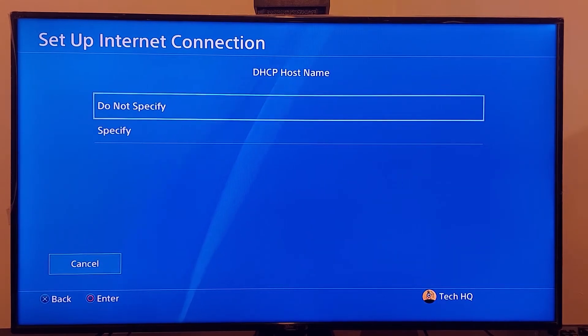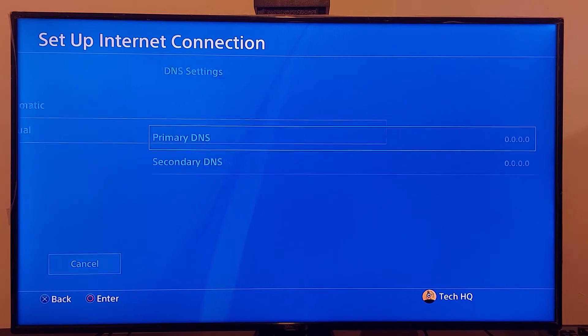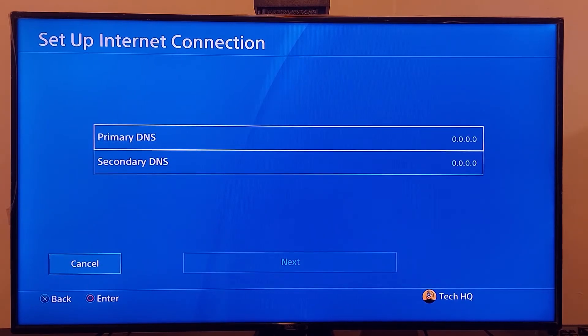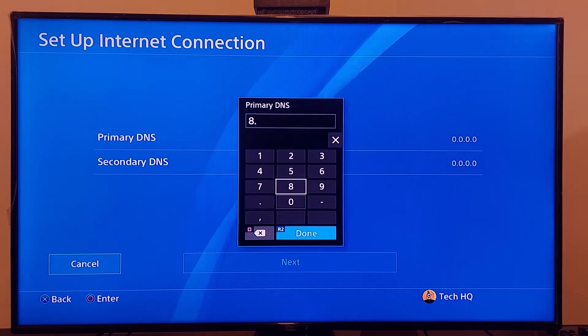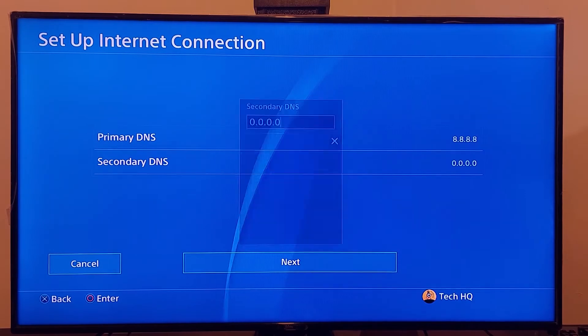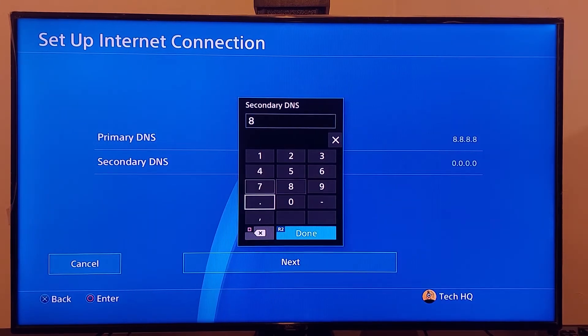For DHCP hostname, select Do Not Specify. For DNS settings, scroll down and select Manual. Use a DNS server to fix this PS4 error code. The first option is Google DNS: enter 8.8.8.8 for primary DNS and 8.4.4.4 for secondary DNS, then scroll down and select Next.